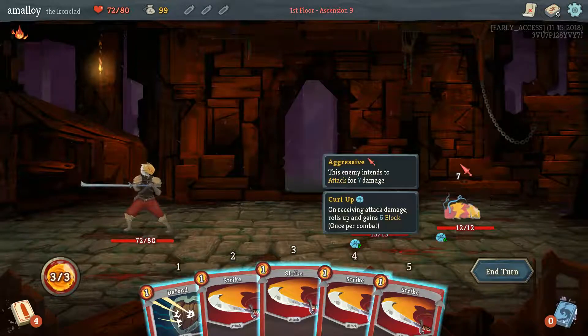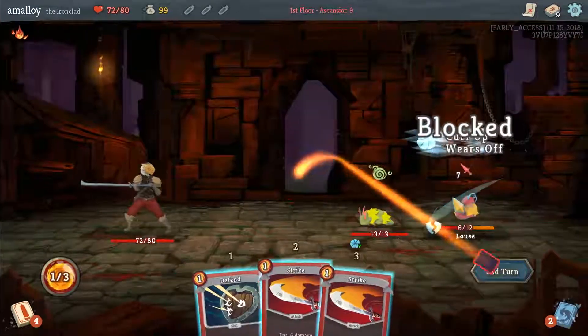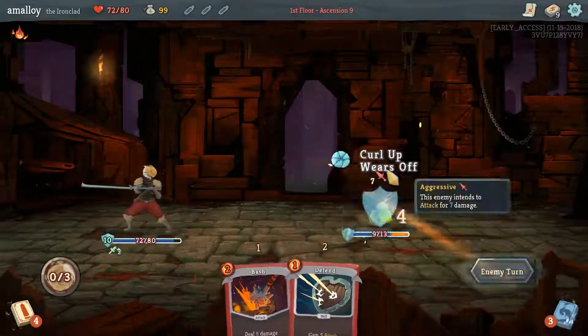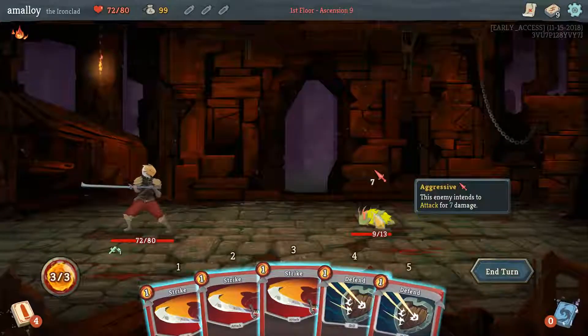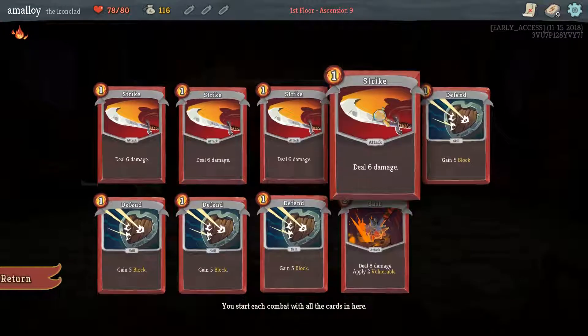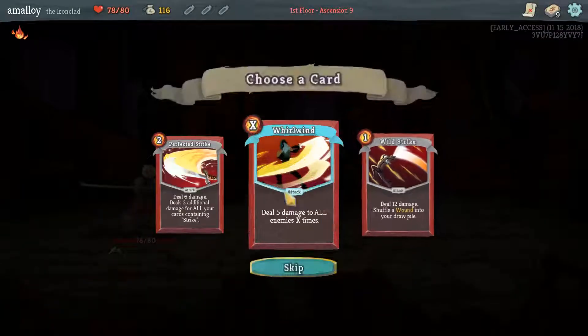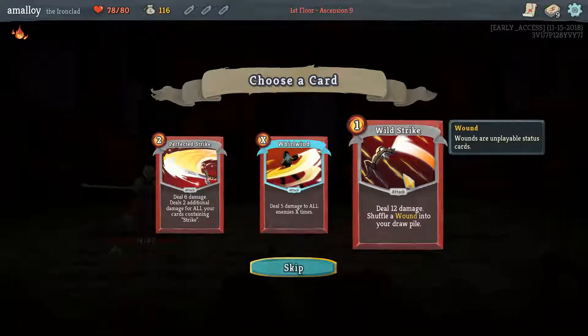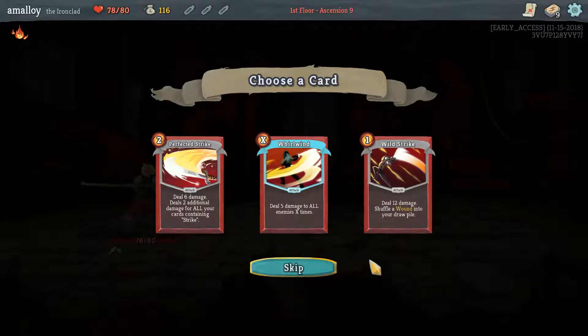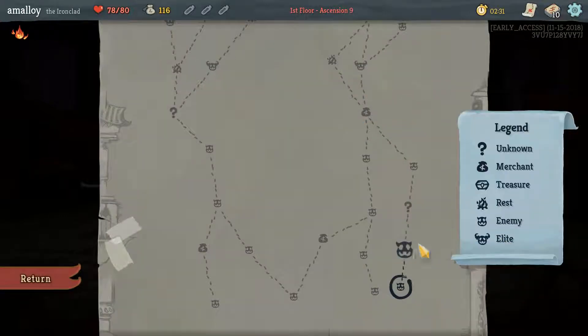These guys have 20 and 18 health. 18 on the guy who's attacking makes this a very easy decision — we just kill him and then everything is easy. We should be able to dodge taking any damage here. Wild strike... nothing. I don't think I want nothing. Maybe whirlwind is good; it solves a lot of problems you might have in an early deck.